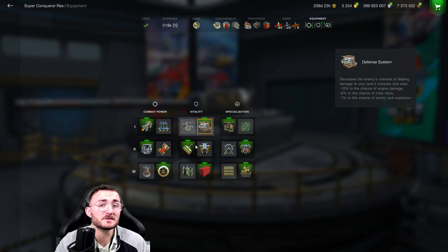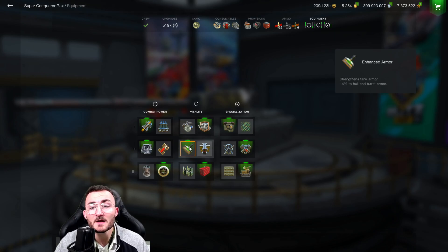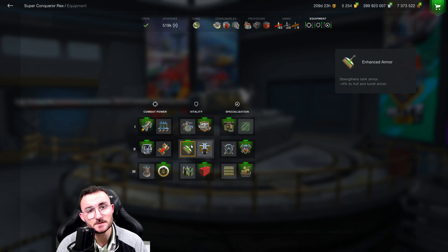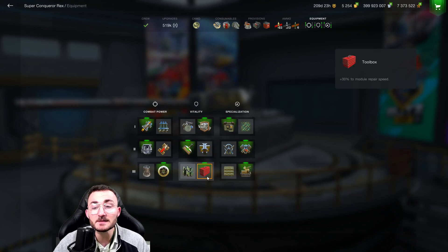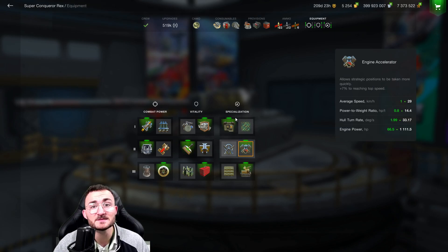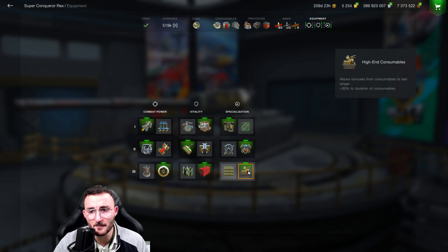On the vitality side, I go for the defense system because I'm not going to ram anyone. Next to it, enhanced armor — you need to increase that already great armor to be 100% sure tank destroyers with gold shells will not penetrate you. Then toolbox because enhanced tracks are useless, and improved optics because I'm not going to camp.